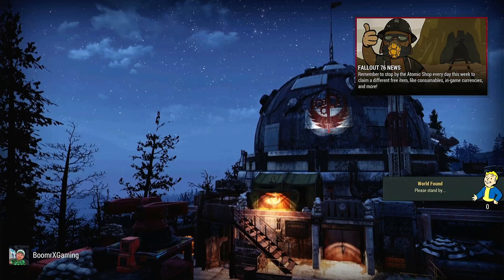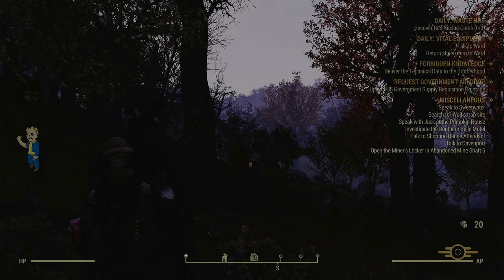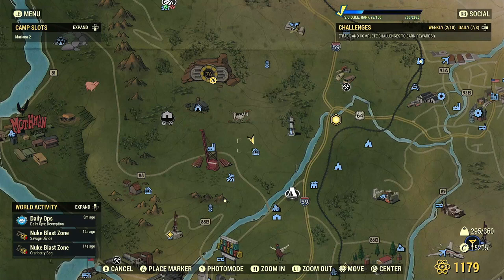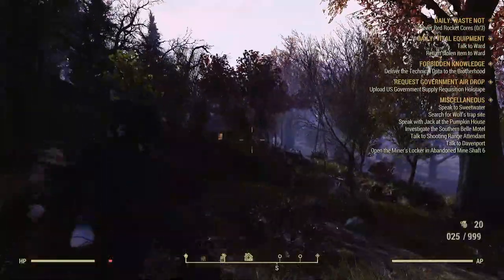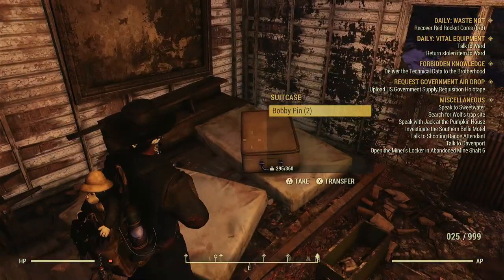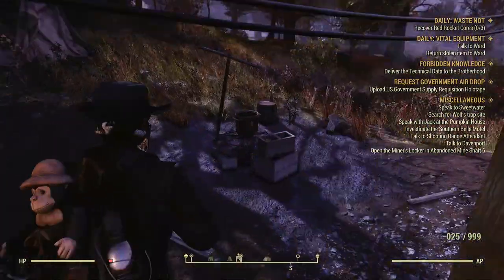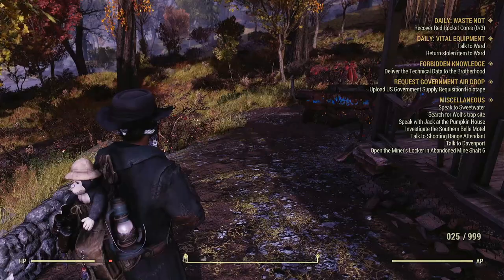So if you need 20 bobby pins, you're going to reset the server 10 times and come back to the suitcase and pick up your bobby pins. As you can see, we loaded back in — we're on a different server now — and I'm going to run down to the house. Back up the steps, inside, and bang, two more bobby pins. That will be there every time you come in, no matter how many times. You can stack bobby pins at the beginning of the game and you will never run out.